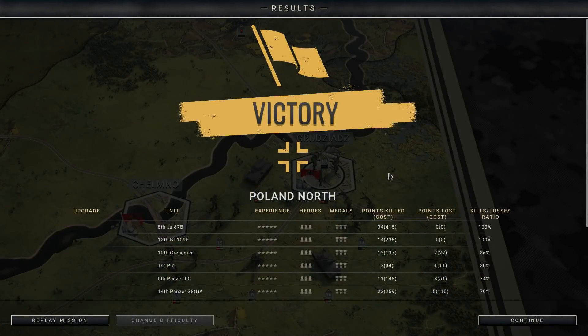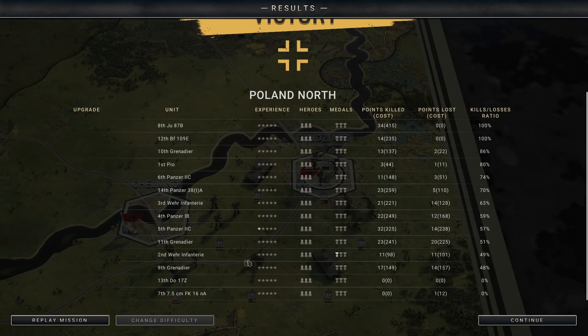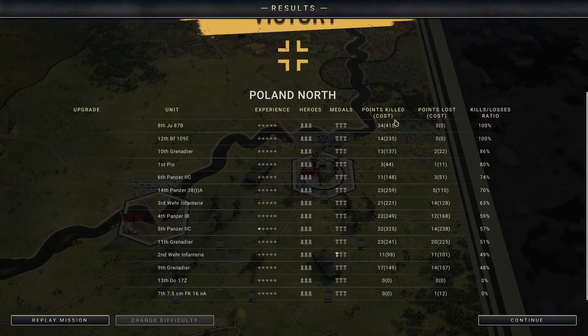The post-battle summary shows experience gains, heroes, medals, and points cost. The Stuka was the most valuable unit at 415 points, followed by the BF-109 — probably because it shot down the enemy strategic bomber. The artillery was technically the least efficient, mostly because it suppressed rather than killed. We did win one medal: the heroic defense for the 2nd Vare Infantry.